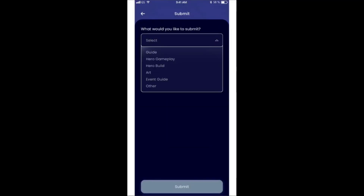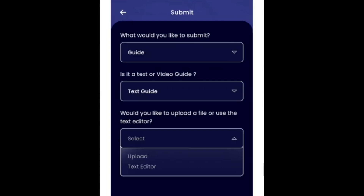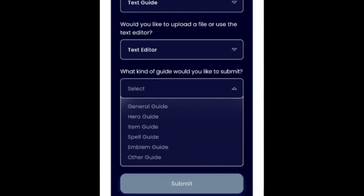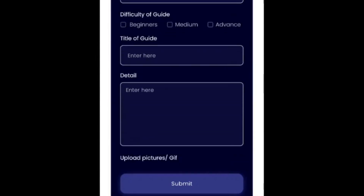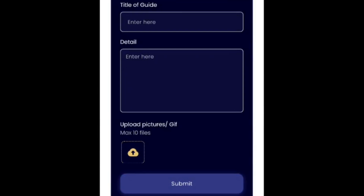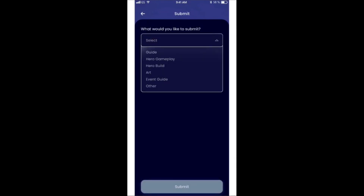You can also see the status of your submissions — whether they were accepted or not. If you want to submit a text guide, you can upload a document you made on a computer, or use the in-app text editor. You can specify what kind of guide you're submitting — for example, a hero guide — then select the hero, set the difficulty level (beginner or advanced), give it a title, add details, upload pictures, and submit. The developers are doing a very good job making it simple and polished.